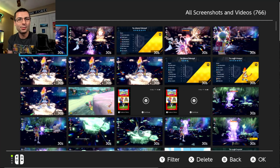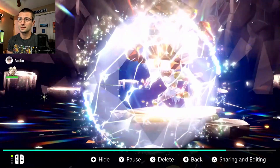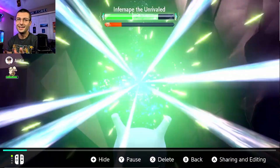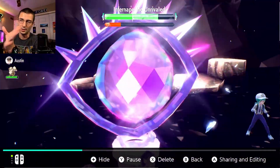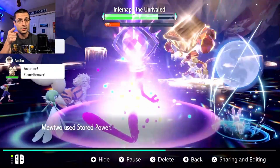Same deal on the second clip — fully maxed Mewtwo with Stored Power, HP in basically the same spot. Not really sure what the difference was outside of damage rolls. Same party, Gardevoir and Arcanine, nothing else changed. You can see the time left — it takes a while to set this up, which is why we're skipping to the result. Boom — there you have it, one-hit KO with fully maxed four stat lines on Mewtwo. Hope you enjoyed that. Go set up your Mewtwo, smack this guy, drop a like, hit the sub button, let me know what you're thinking, and check out the other showcases.